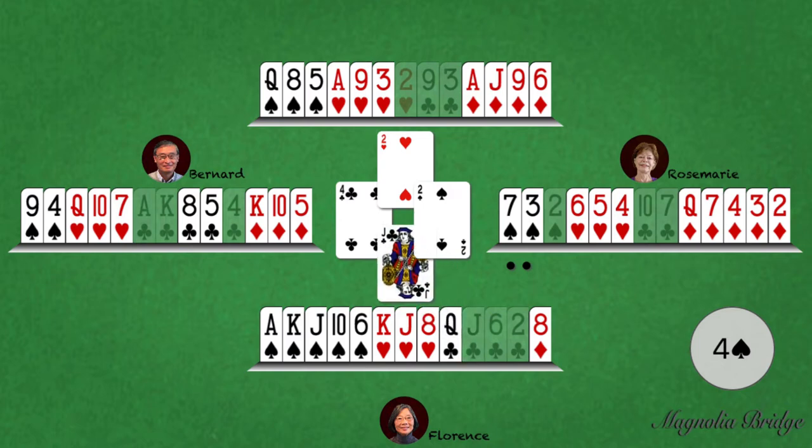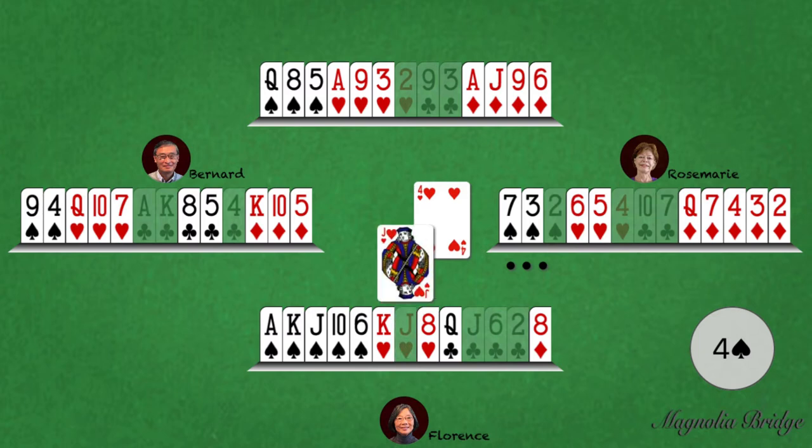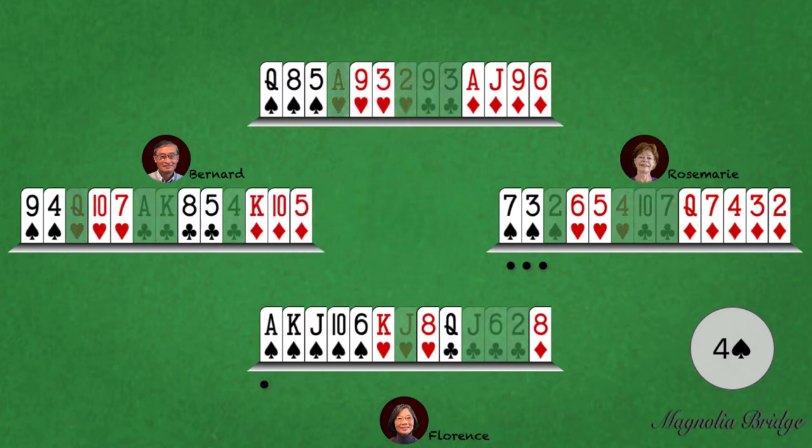East, being void in clubs, has won the trick with the two of spades. East has led the four of hearts, targeting the gap between the ace and nine on the board. Declarer tried to finesse the queen, but the finesse failed and dummy had to play the ace. Declarer has finally gained control but cannot lose any more tricks. Declarer has to recognize that the promoted queen of clubs can be used to discard dummy's remaining heart loser. However, as East is now void of clubs, opposition's remaining trump need to be eliminated first.